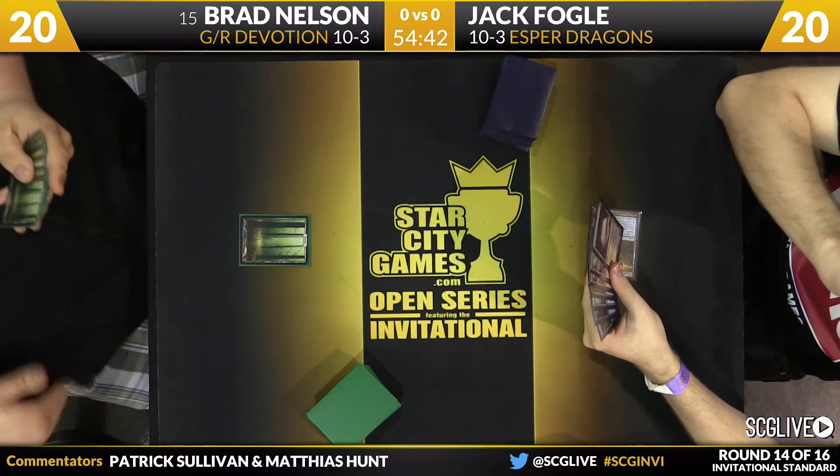Looking at Brad's sideboard: Genesis Hydra looks great. Other cards include Den Protector, Nissa Worldwaker, Nylea's Disciple, Arc Lightning, more Xenagos, Ugin the Spirit Dragon, Plummet, Arbor Colossus, and Hornet Nest. The cards that are great for sure in this matchup are the additional copy of Xenagos, the Den Protector, and two copies of Nissa — all great tools against Esper Dragons. The one copy of Ugin could come in — Brad might be in the market for more power and things that get away from creatures swept up by Crux of Fate.